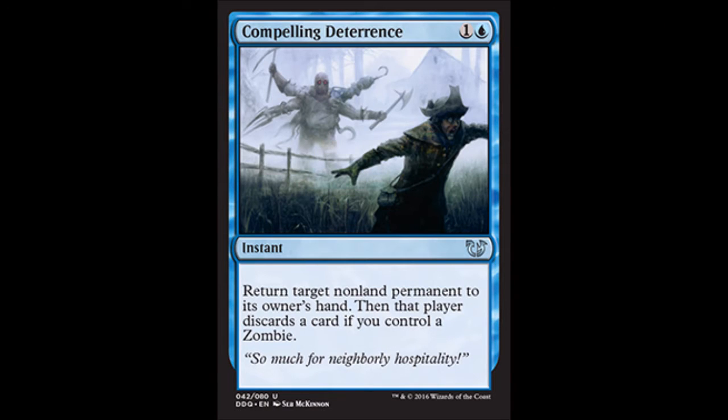Our next card is Compelling Deterrence — one colorless and one blue, instant speed, to return target non-land permanent to its owner's hand. Then that player discards a card if you control a zombie. Zombies are making a definite resurgence in the Shadows over Innistrad block. I see some nasty zombie EDH deck techs and standard zombie decks definitely coming back in the spotlight.